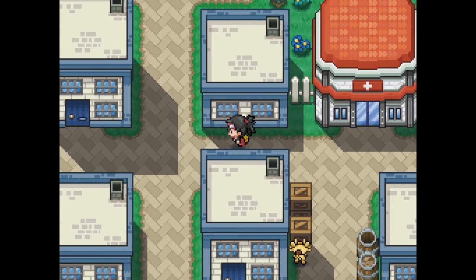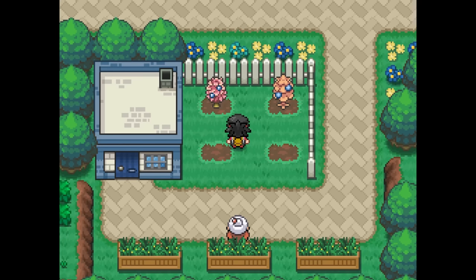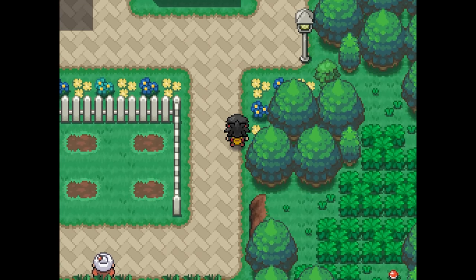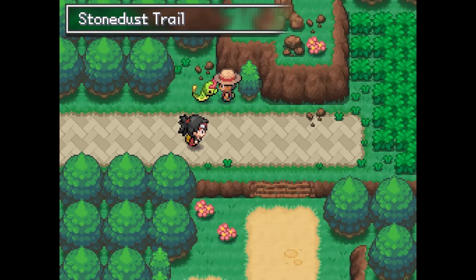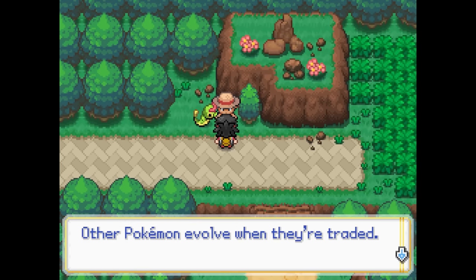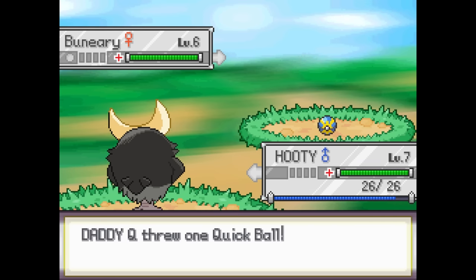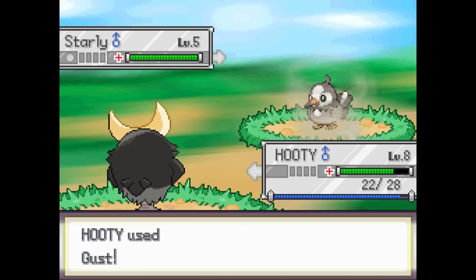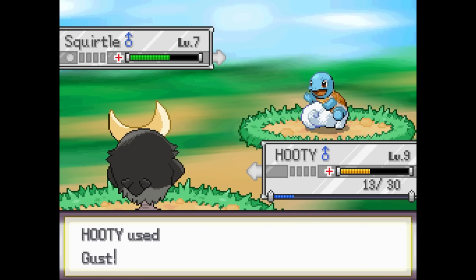We shake it off, then explore the town a bit more, killing all the berry trees in this lady's garden and fishing a stick out of yet another trash can. Now with the trash sufficiently rummaged, we head out onto the Stonedust Trail, where we battle some more trainers, catch some bunnies and bugs, and have our first battle against our rival Teal. His team is pretty weak at this point, only having a Starly and an Egoian Squirtle, so Hooty's able to take control and hand down a swift beating.